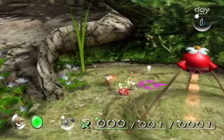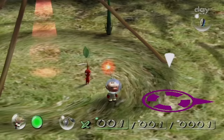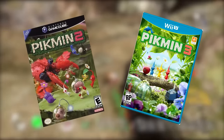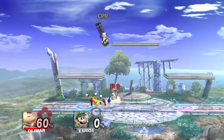Released on December 2nd, 2001, Pikmin was a new IP for Nintendo, starring Captain Olimar and his cute little Pikmin companions. What was developed to show the processing power of the system, Pikmin became a popular series, spawning two sequels, two remakes for the Wii, and getting Olimar into Super Smash Bros.